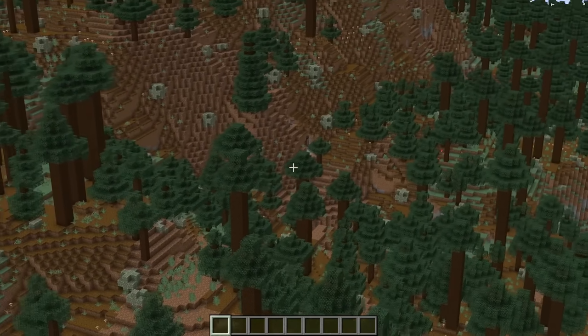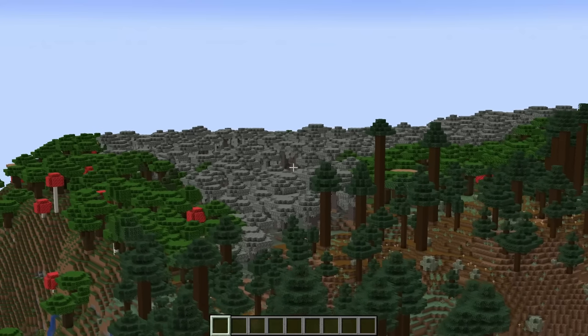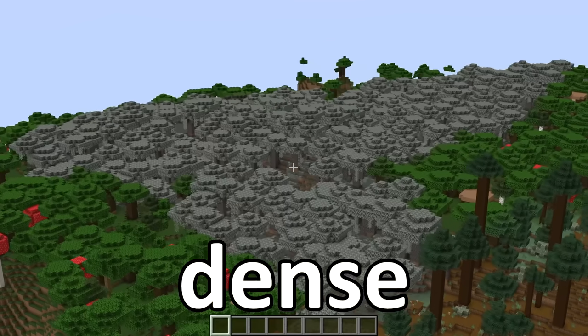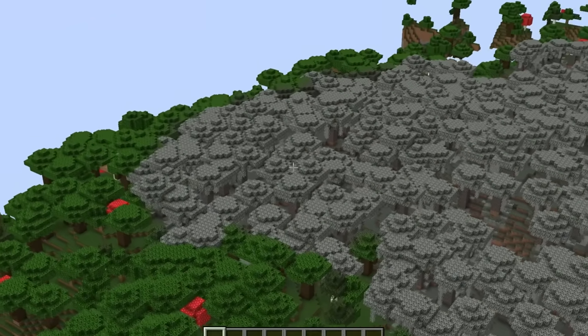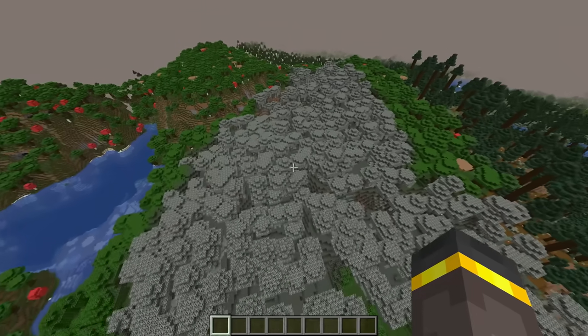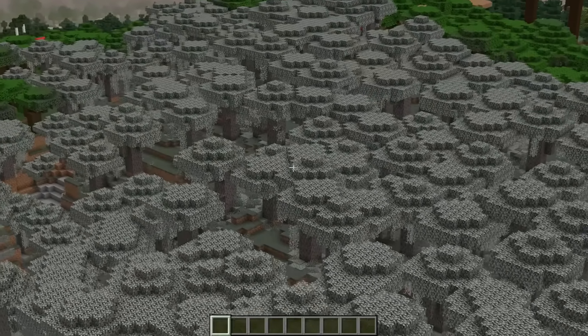These other trees mean you'll be able to find that black wolf variant inside of this biome. Setting out for this pale garden biome immediately, as we get closer and closer we find that this biome is not only dense but it's pretty sizable too. Not exactly the biggest one that I've ever seen, but a pretty sizable biome.